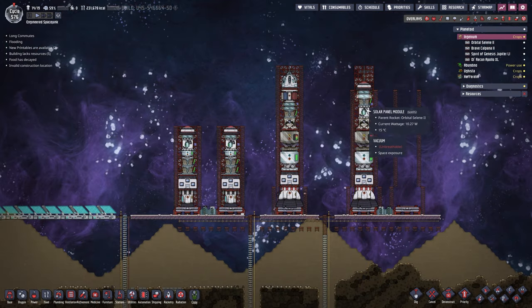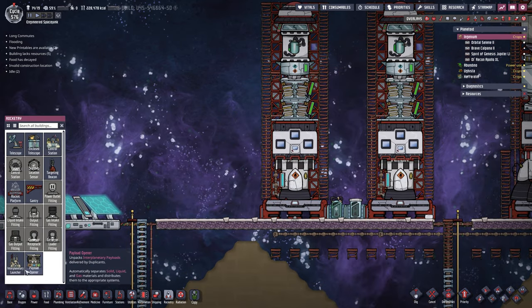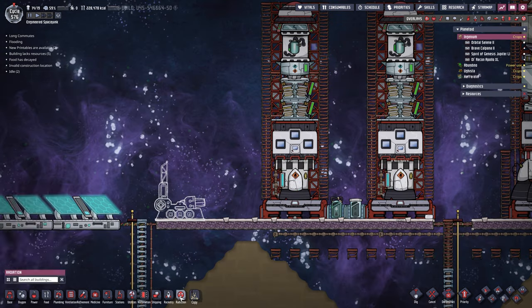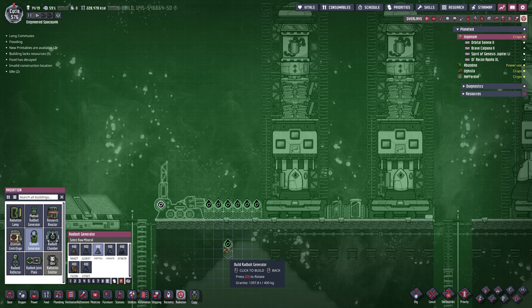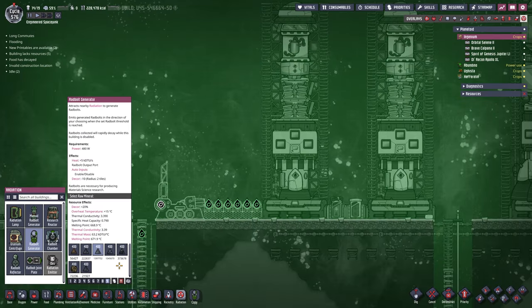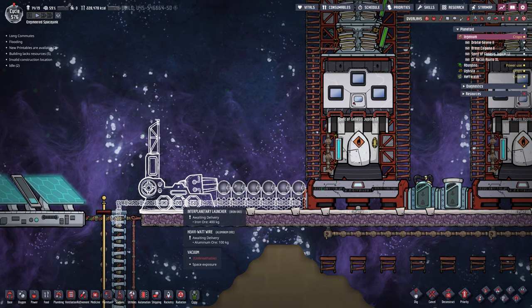There is one other thing I want to get done today. Right here we have our rocket ready to launch and we know where we're going, but we still cannot go because we are missing a crucial thing — in the rocket tree, our interplanetary launcher. Let's plop one of those down, then go into radiation and grab rad bolt generators. We're going to plop as many as we can fit — we'll make them out of granite, that's perfectly fine. We could also do igneous rock but it makes no difference.